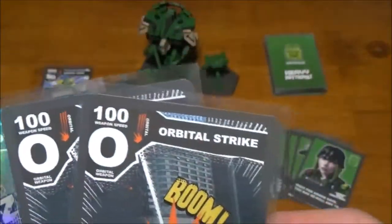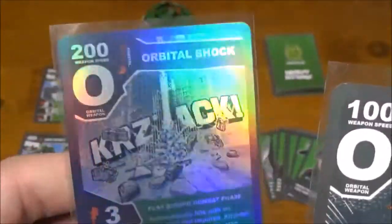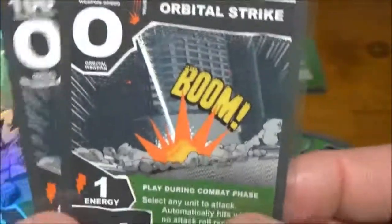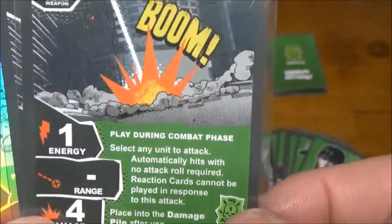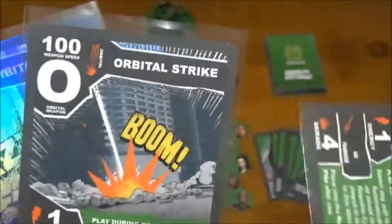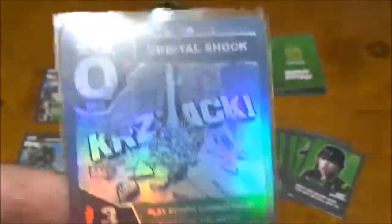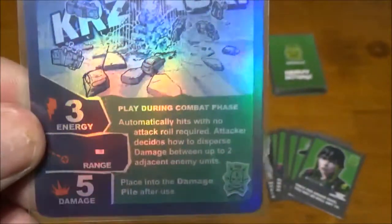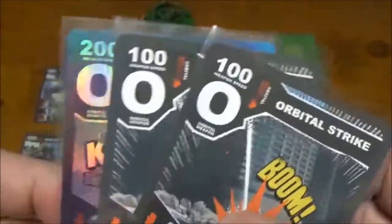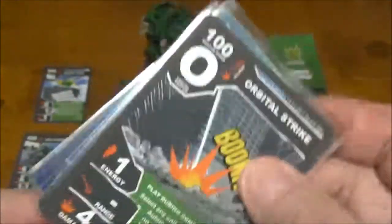Moving on to orbital strikes — we have orbital strikes and the Orbital Shock, which was a Kickstarter exclusive promo card, so you may not have that one. The orbital strikes fire third-slowest of all factions but are a great weapon — one energy for four damage, no line of sight required, can hit pretty much anywhere on the board. They're destroy-after-use, so it's a one-shot weapon that goes to your damage pile. You can repair to get them back, but plan ahead or you'll be damaging yourself. Orbital Shock works the same but costs three energy for five damage.